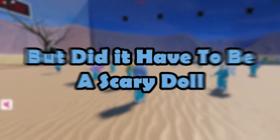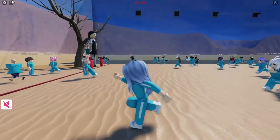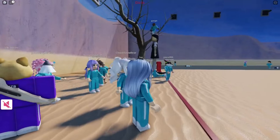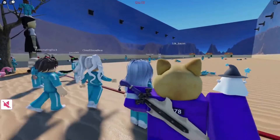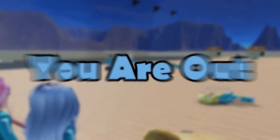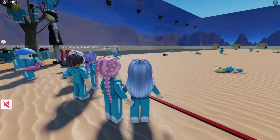Sure, it's visually appealing, but did it have to be a scary doll? The doll is part of the Red Light Green Light game, in which one person — or in this case a doll — instructs participants to move on green lights and stop on red lights, like Grandma's Footsteps. If she sees you speeding through a red light, you're out. One Roblox user even included the doll in their horror game Siren Head.